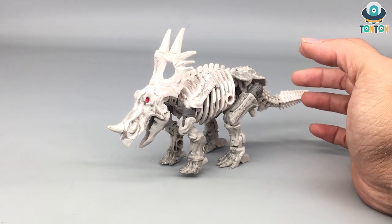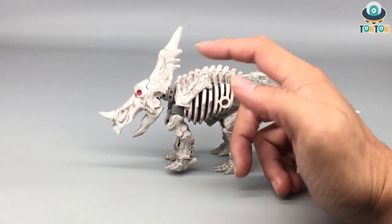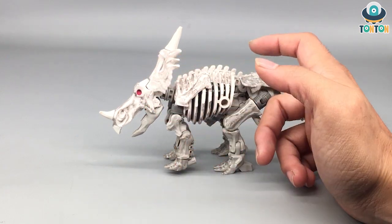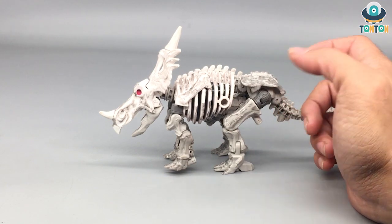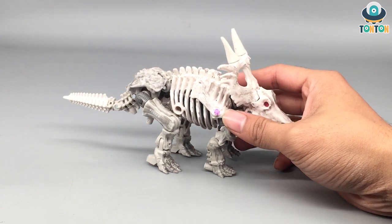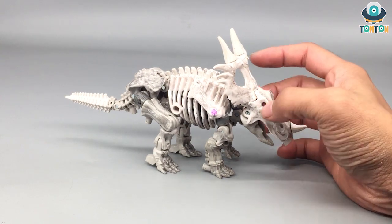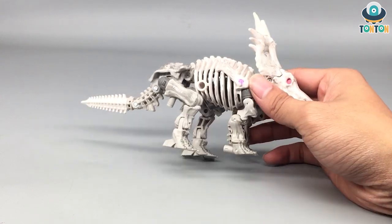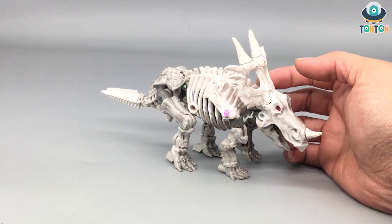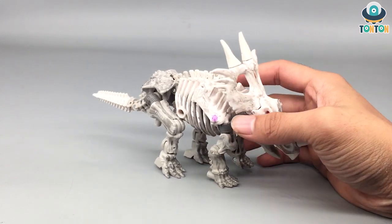One more thing that is really surprising is that the eye section of this figure is not hollow like Paleo Tracks. Instead, it's painted in red, which shows character rather than just a plain skeleton. Spinning him around, we can still see the Predacon logo. Overall the color tone is different — they use a lot of gray weathering onto this white skeleton, which makes him look really nice and menacing. I really enjoy all the weathering details because it shows this is actually bone.